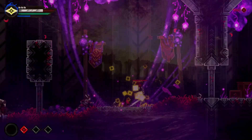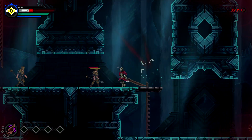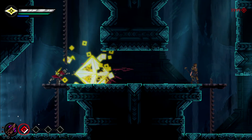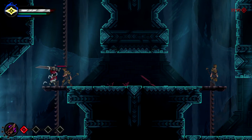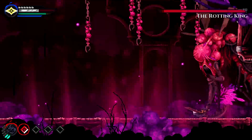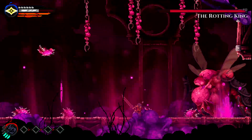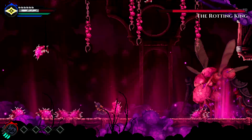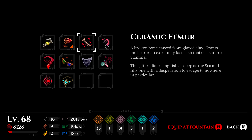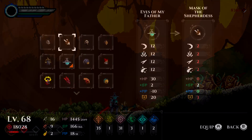Juxtia uses a stamina-based combat system to beat enemies using your melee weapon of choice. Your melee weapon is complemented by spells called brands, whose use is tied to a regenerating mana meter. Your character gains abilities from relics that are activated by engaging in combat and filling an energy rush meter, which when filled also gives increased stamina and mana regeneration for a short time. There are also equippable items called gifts that modify your playstyle, usually conferring both an advantage and a disadvantage.